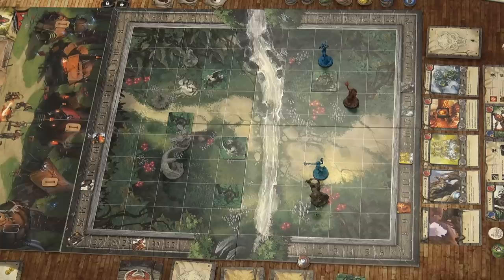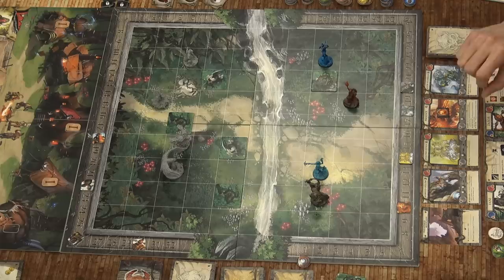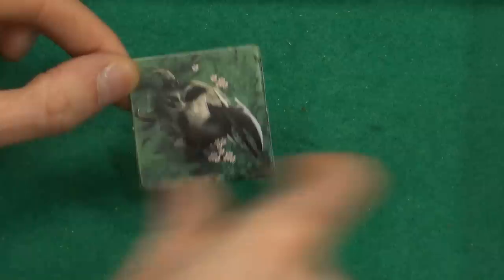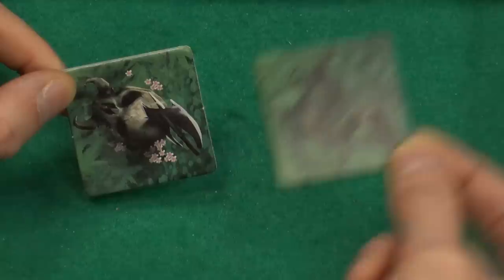There are two types of cover here. There's full cover and there's partial cover. If you're adjacent to partial cover, you get plus one to your defense if you're attacked. However, full cover is different in that it blocks line of sight entirely — you don't get any defensive bonuses, but you can hide behind it.